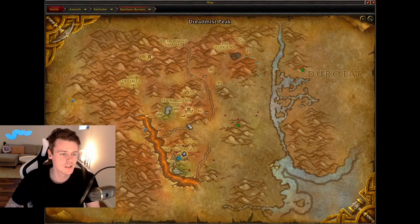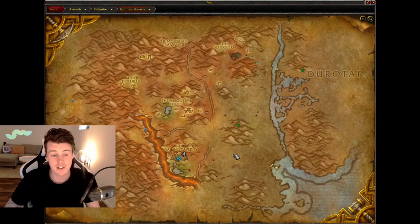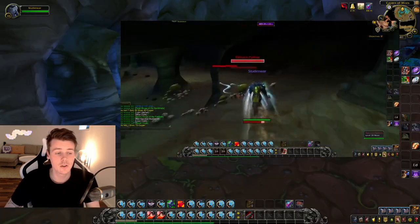Wailing Caverns takes place all the way in the northern Barons right here. The fastest way to get there — I usually go by Ratchet and fly over, but if you can't do that you can also just go to Mount Hydral and fly down. Or if you're a druid you could also go to Feralas with Dream Grove and fly over. There are a lot of options to get there.